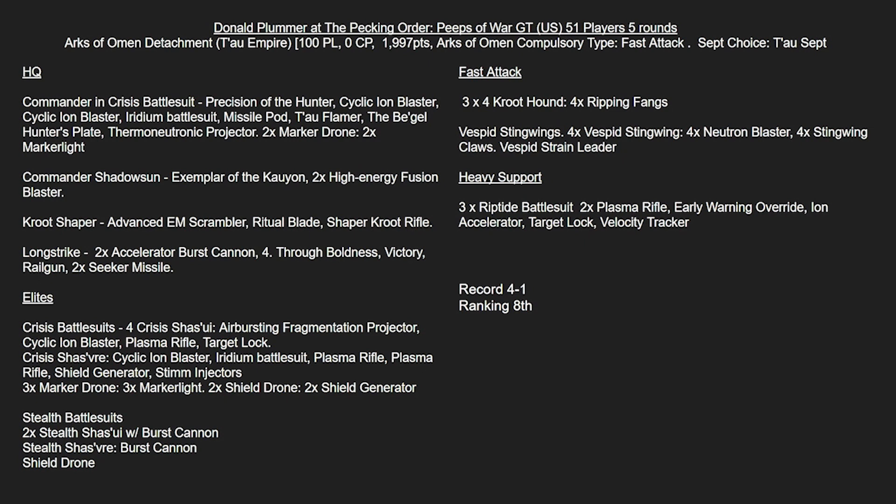The HQs in this list for Donald are a Commander in Crisis Battlesuit with Precision of the Hunter, two Cyclic Ion Blasters, Iridium Battlesuit, a Missile Pod, the Special Thermoneutronic Projector, the Begal Hunter's Plate, and two Marker Drones.